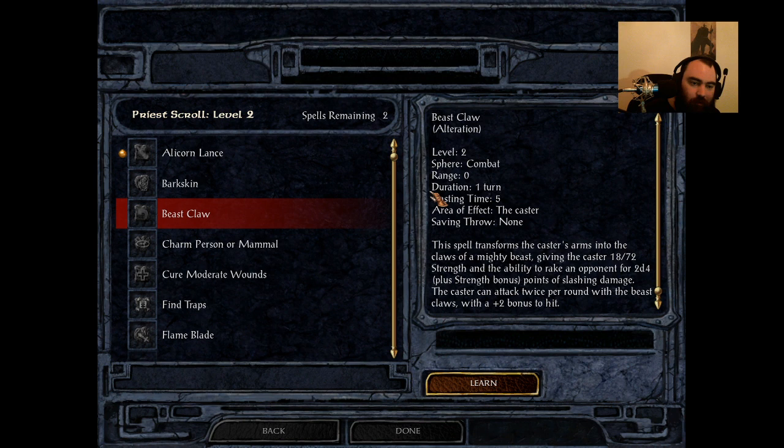Up next is Beast Claw, available only to Druids and Shamans — another spell added by Icewind Dale. It's a little more interesting but still not that great. It lasts for one turn, has a cast time of five, and it modifies your main hand weapon — just like all the other conjuration weapon spells. It will set your strength to 18/72, deal 2d4 slashing damage plus strength bonus, and you can attack twice per round with a plus two bonus to hit. But as a Druid, you still don't want to walk into melee — you really don't have the HP to tank anything. D8 HP is not enough to survive in melee on insane difficulty.